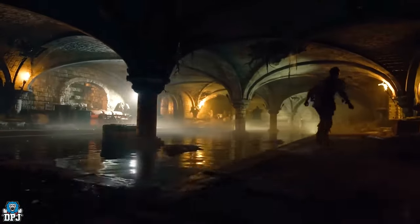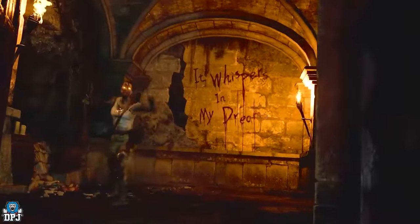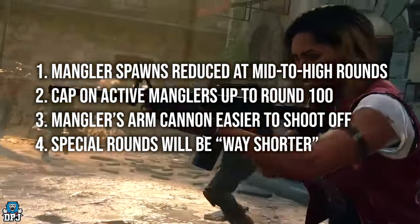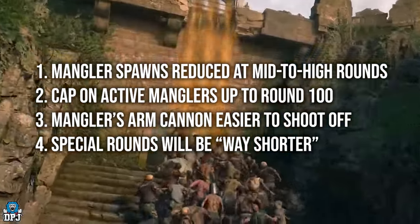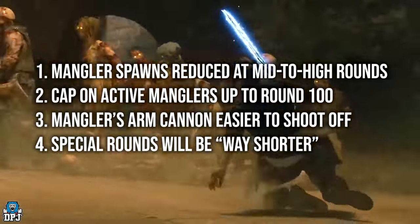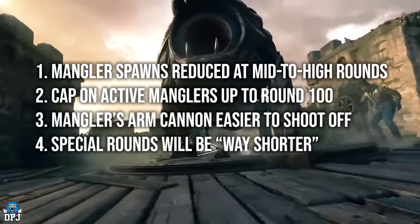Now we move on to Season 1 Reloaded gameplay changes that affect Zombies. Mangler spawns are reduced to meter-high rounds only — a good change. The cap on active manglers is around 100. The mangler's arm cannon is easier to shoot off now, and special rounds will now be way shorter.